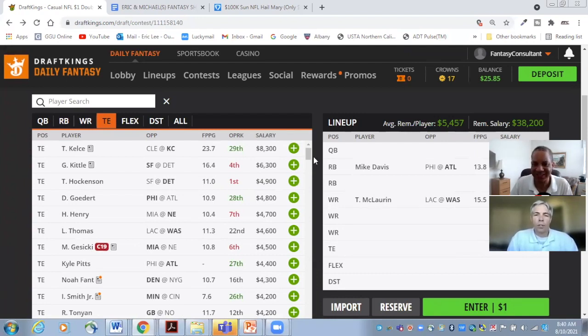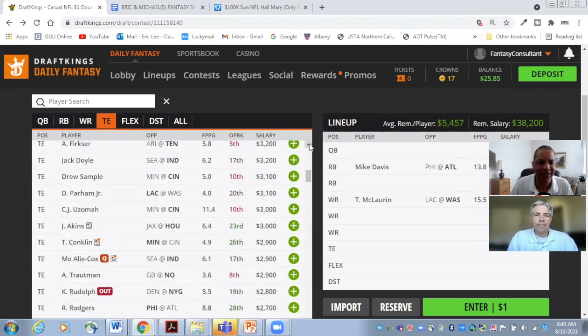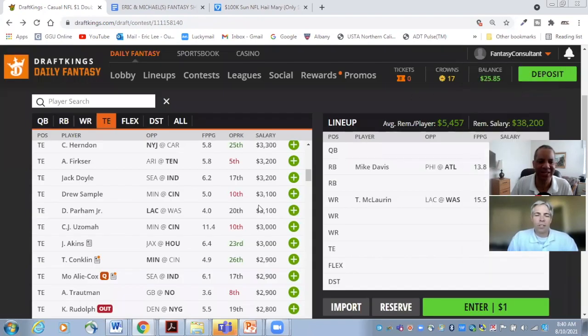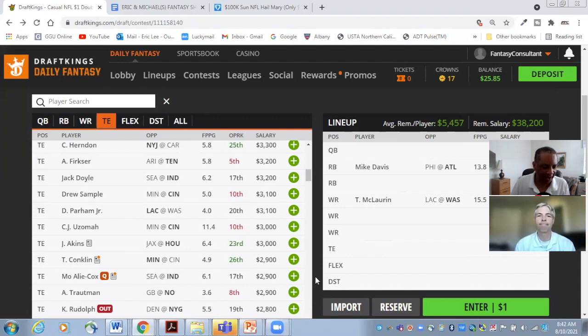If you're looking for bargain basement options, on Tennessee at $3,200 we have Anthony Berkshire — Jonnu Smith has been traded so you hope he plays a larger role, although they do have Julio Jones now. If you want to save money, what about Adam Chapman in New Orleans? Jared Cook is gone, Michael Thomas will not play in week one, Emmanuel Sanders has been traded and not replaced. Somebody has to catch the ball, and at $2,900 he doesn't have to do a whole lot. So if you need salary relief, he's at least an option.